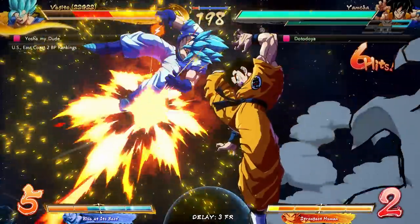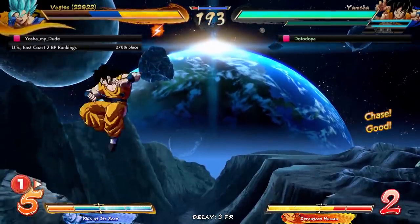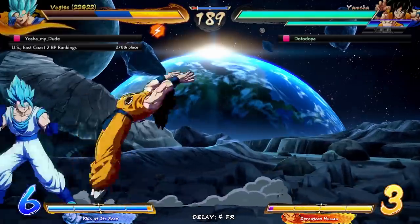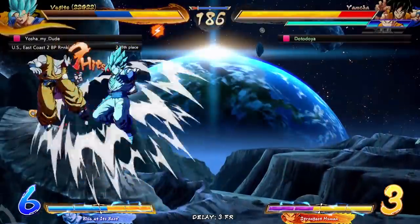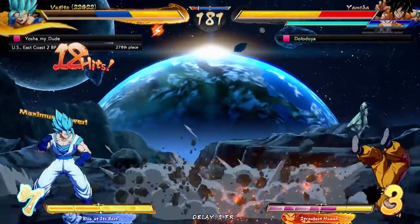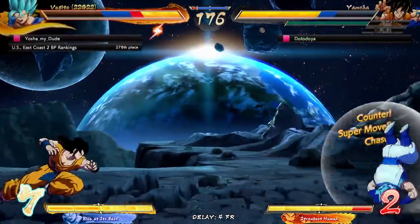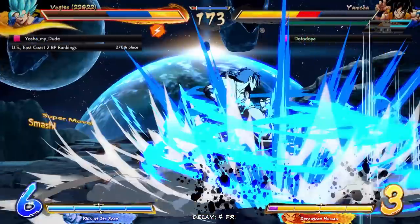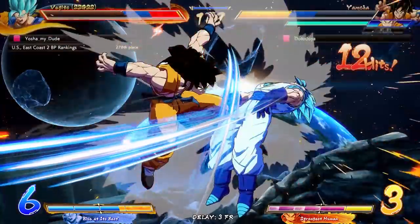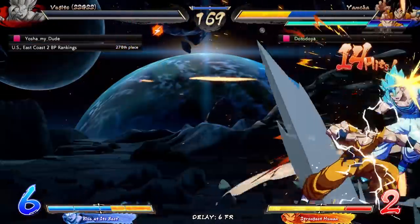Another big hit. As long as we get Vegito down... I think he's going to spark. No! Backdash. No spark — read it. Read it again. He's not sparking — I can't believe it. I definitely would have sparked there, I would have been petrified. Not going to use any bar — we love to see it. Bring it home with Spirit Ball. Game one goes to Roshi and company! And Roshi put in a decent bit of work too.